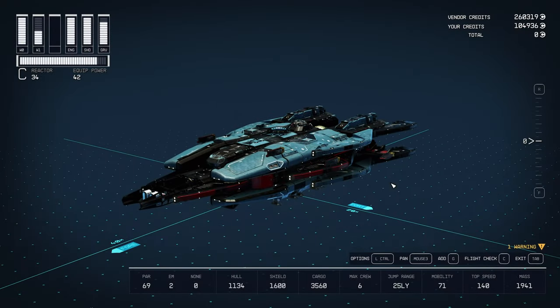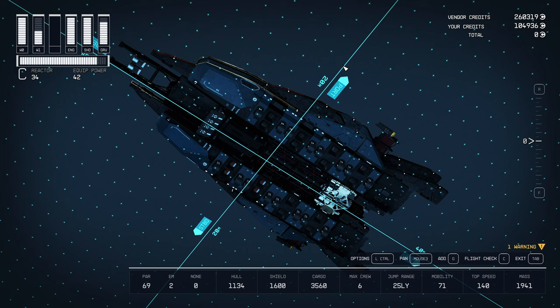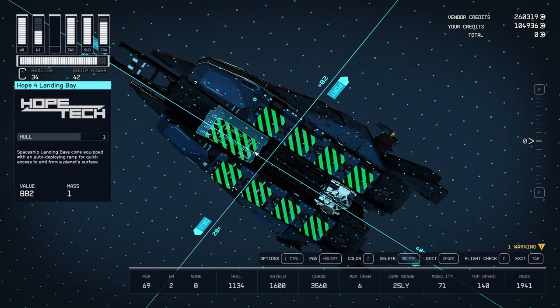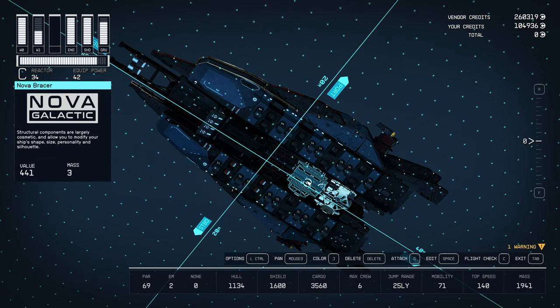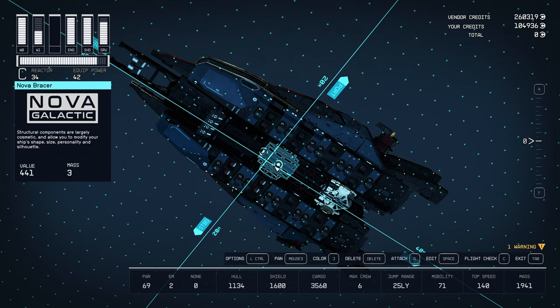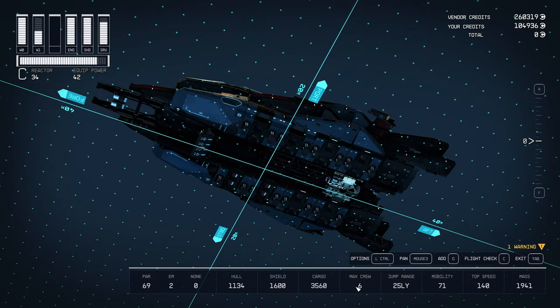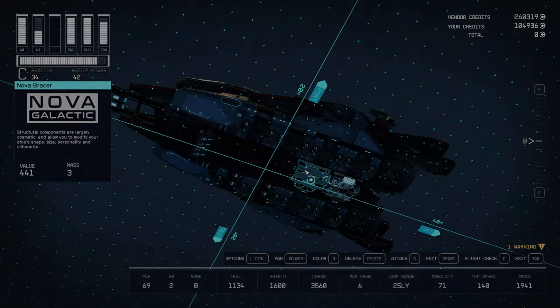First and foremost, I wanted to sort out the interior — the structures, the way the hallways were and where the ladder was placed. I moved the landing bay. The landing bay used to be right here, but I pushed it up here. And then I filled in these empty spaces with these Nova Bracers — kind of like low mass placeholders in case I want to expand my crew. Right now it's at 6, I want to expand it to 8. I got the space for it.